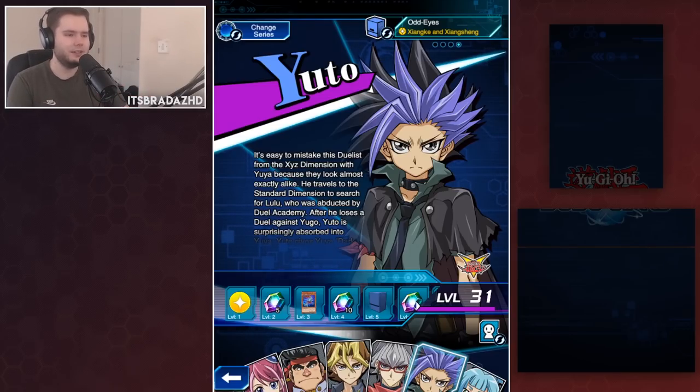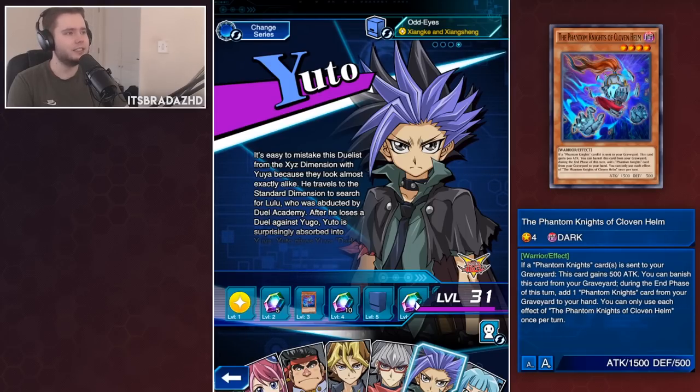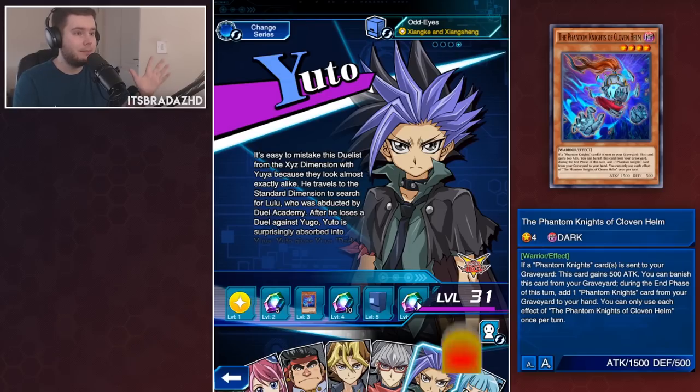First we have the Phantom Knights of Cloven Helm. This is completely useless - it's a level four, which you don't really want in Phantom Knights. If a Phantom Knight's card is sent to your graveyard this card gains attack, so it can get pretty big, but it's not great. You can banish this card from your graveyard in the end phase to return a Phantom Knight's card to your hand. It's basically a Scarm - nothing incredible.